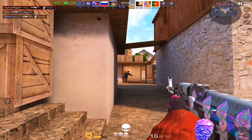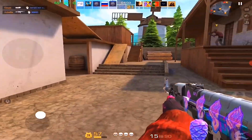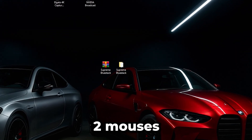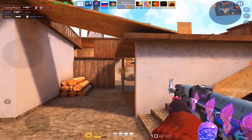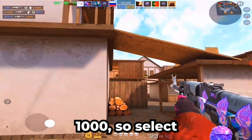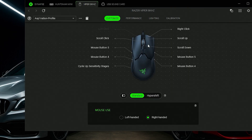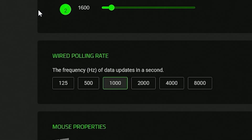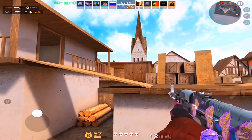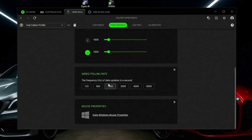Now if you have a Razer Mouse or a Glorious Mouse, go to its manufacturer software. Go to Polling Rate and select the maximum — the maximum allowed on Bluestack is 1000 Hz, so select whatever you want up to 1000. In the Razer software, for example with the Viper 8kHz mouse, go to the Performance tab, scroll down and you can set up to 8000 — but remember, Bluestack only supports up to 1000 Hz, so don't select more when playing on Bluestack.